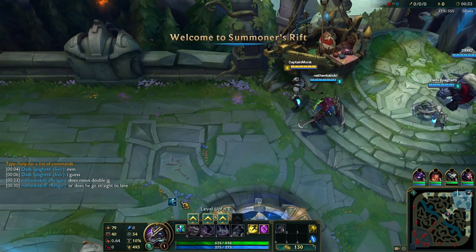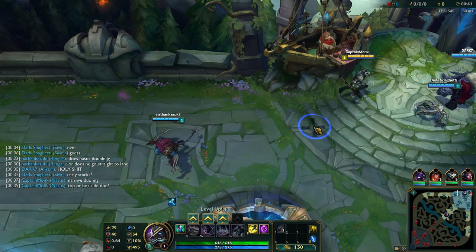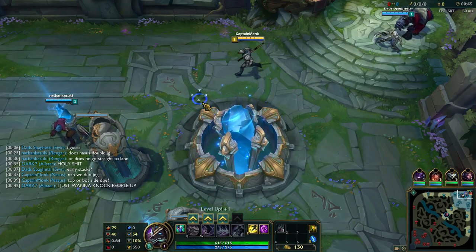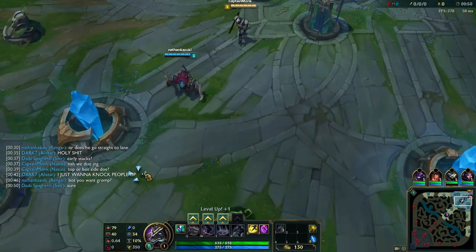Does Nasus double jungle or go straight to lane? We duo jungle. Top or bot side? It's up to Rengar which side we start from, so I'll chill until we know, because I don't want to walk somewhere and waste my time going to the wrong place. Bot — you want Gromp? Yeah, I'll check the bot lane as well, if they want the Gromp or not. Alright, so we're doing bot side.